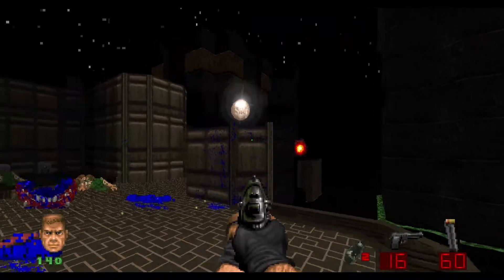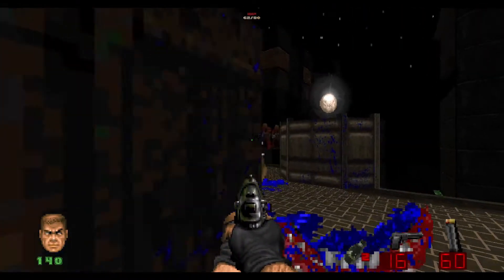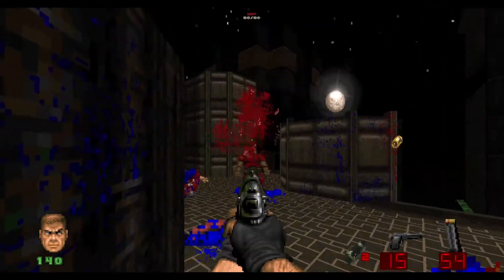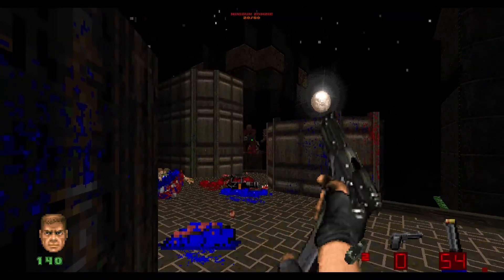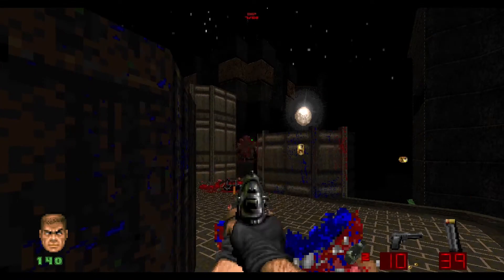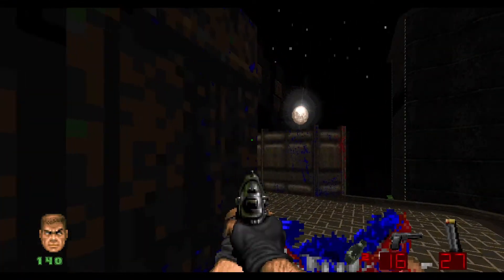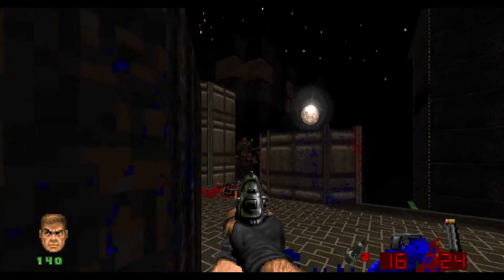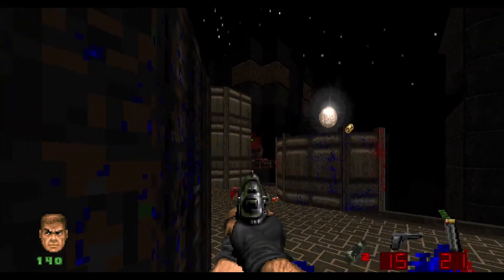The Chain Gunners and Imps are going to be sneaking into my territory, so I've got to defend myself. Try to get a little bit of infighting. The pistol's a good weapon — as you can see, the Zombies, if you hit them in the head, instant kill. Just like that. Imps, not so much — I guess they're not undead.